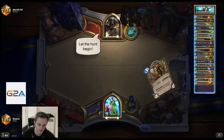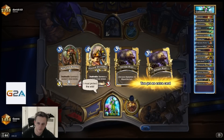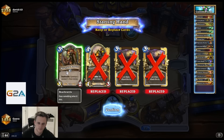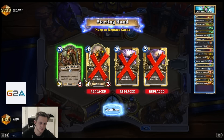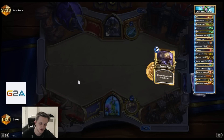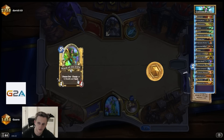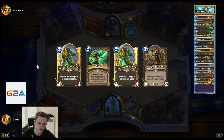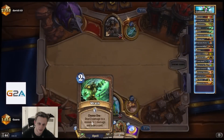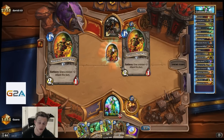We got a Hunter here. His name is David. Usually I keep Raptor, but I think it's better to mulligan for Rev, Vilegrove, Innovate, and Living Roots. Especially Living Roots on one is really good, as you can see.